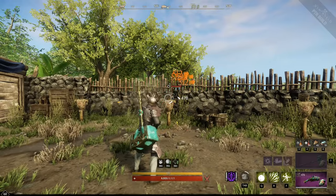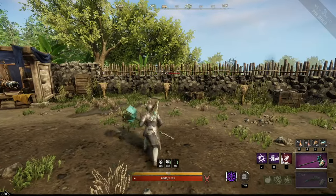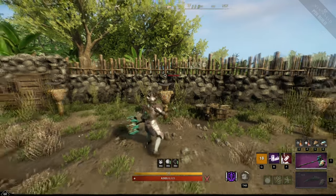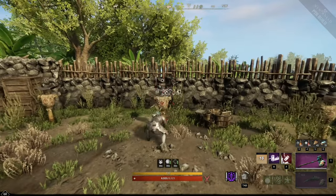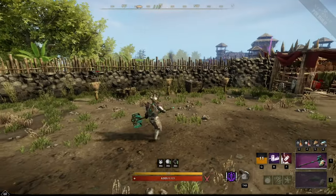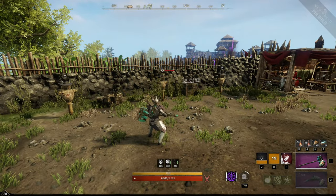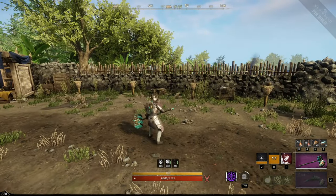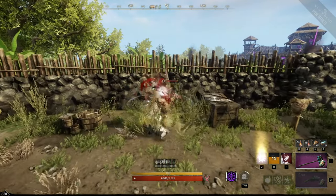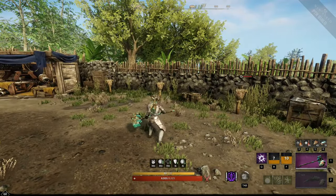Now let's move to the gameplay where I'll show the best way to play this build. For our first weapon, the Warhammer — the Q ability is called Shockwave. Using this spell lets you slam down the hammer and create a small earthquake, stunning all players standing in it for two seconds. The second ability is Path of Destiny, which creates a huge electric wave dealing a lot of damage to all enemies in its path. Lastly, the F ability Wrecking Ball strikes the ground, dealing additional damage and flattening your target.